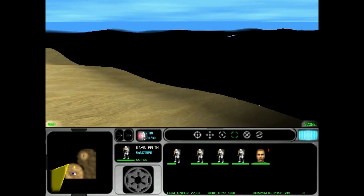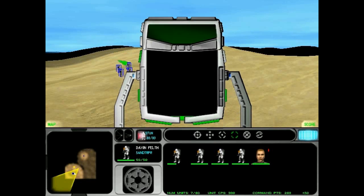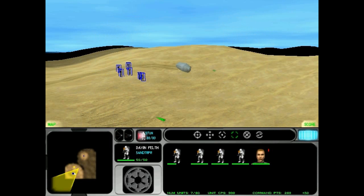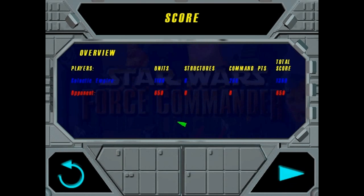Opposition engaged. Look, sir — droids! Lieutenant, this is Delos. We found signs of droids in the area. Thank you, trooper. And there we go, training's all done. Last two troopers.